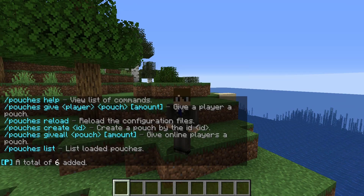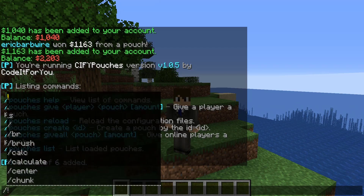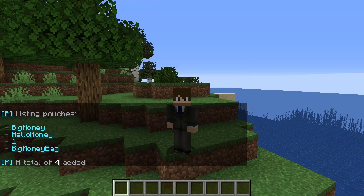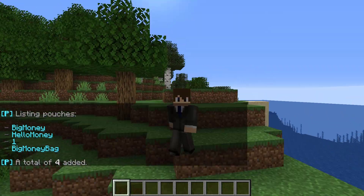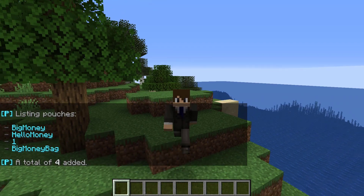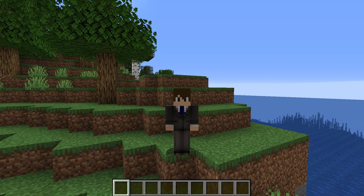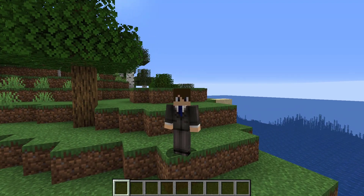The give all command does the same thing except it gives all online players a pouch at once. We can also use slash pouches list, which shows all the pouches on the server right now — we've got big money, hello money one, and big money bag. Each of those can have their own custom properties independent of each other.